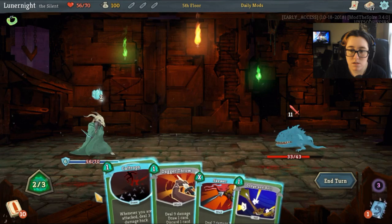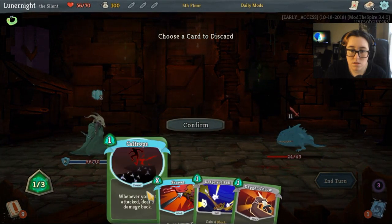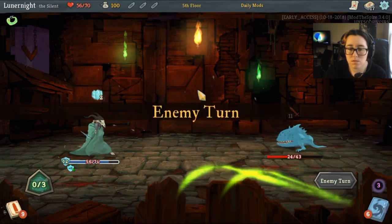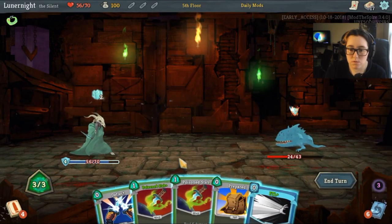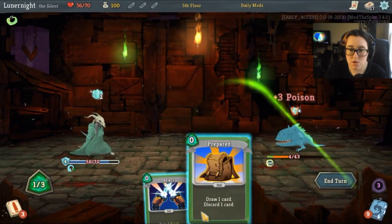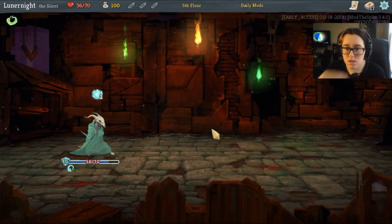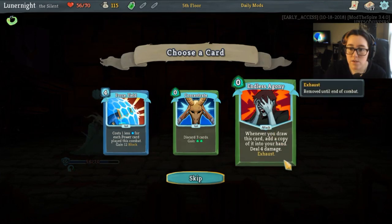Dramatic entrance. It's a block. Give me a shiv. This will give me 10. I refuse to take damage from you. FTL. Well-laid plans. Give me a stab, give me a stab — and you're dead. In my turn. Ooh, a poison potion. Discard 3 cards to gain 2 energy. Endless Agony — whenever you draw this card, copy it into your hand; deal 4 damage.